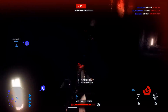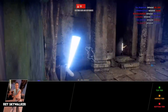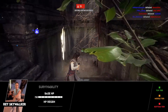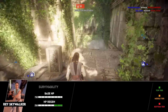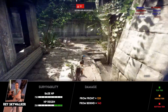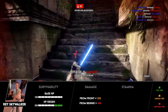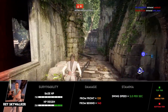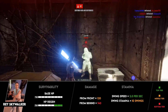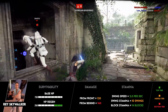Starting off with Rey's base stats — she does have a few of the lowest stats of any lightsaber hero in the game, but don't let that fool you. Her base HP is 750, which is the average for saber users, and her regen is 250, also average. Her saber damage is 120 from the front and only 140 from behind, making her the only lightsaber hero who cannot one-hit kill troopers from behind. Despite lower damage, she has a solid swing speed of two swings per second, can swing 10 times before running out of stamina, and can block 14 lightsaber attacks before losing stamina.